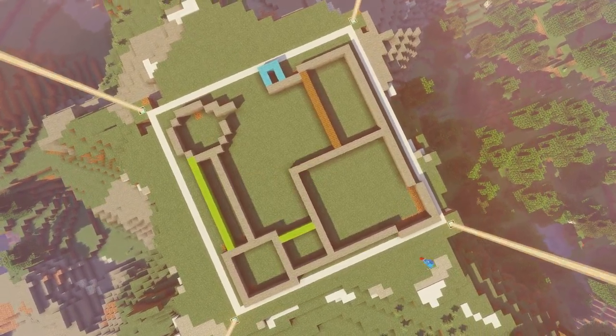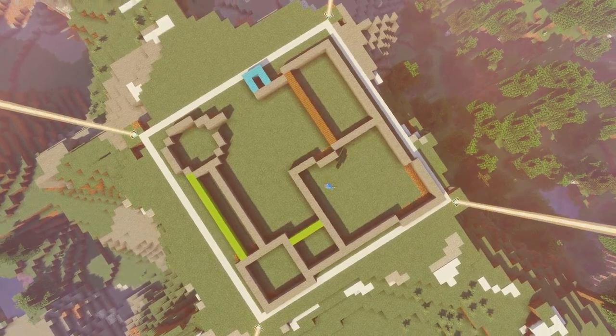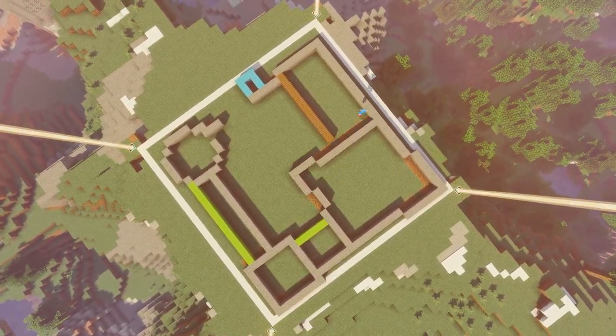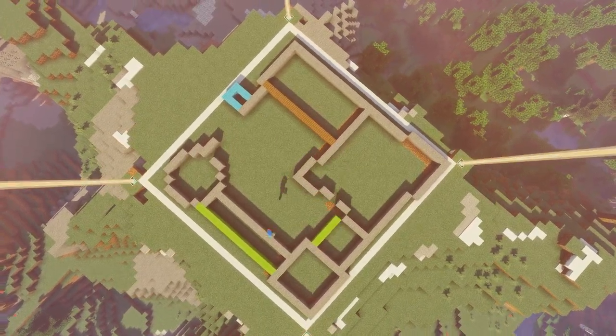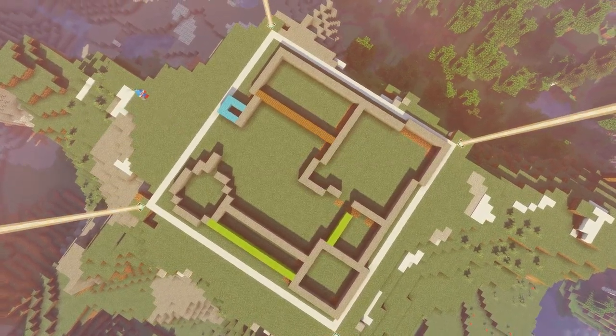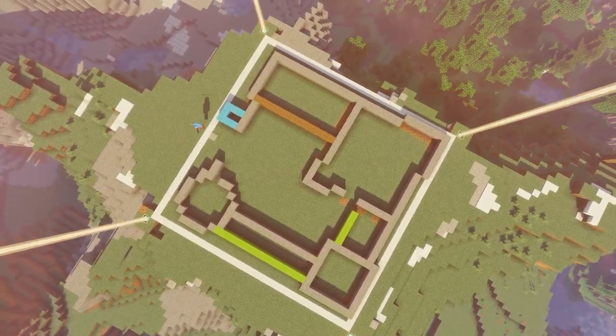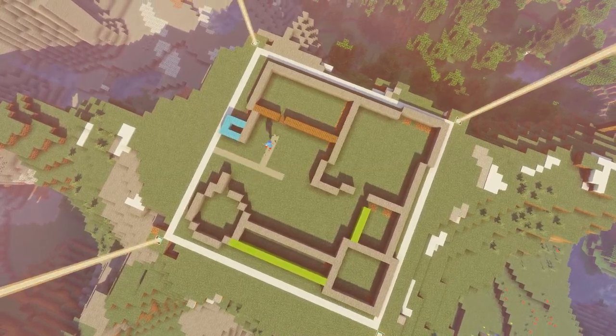I focused mostly on what the space between the towers would look like and where you would walk on the ground. Once I got a walking space I felt was comfortable and made sense, I filled in the blank space with colors of wool marked for various things — like one color for where I want overhangs or side buildings. At this point nothing is too locked in; it's all subject to change.